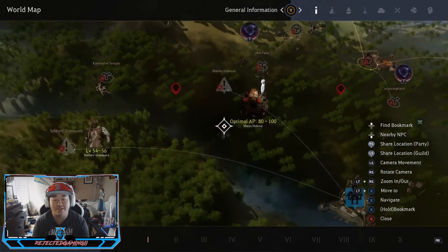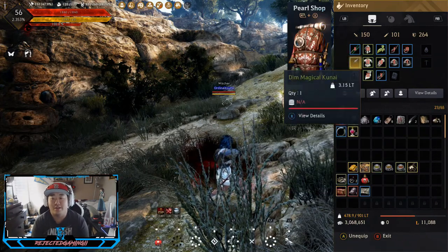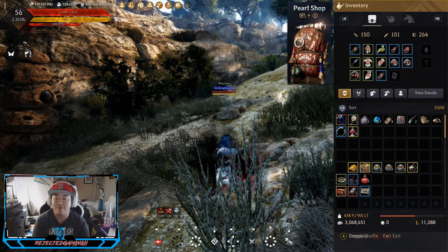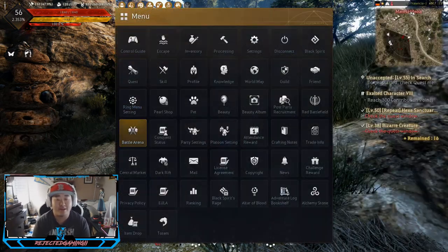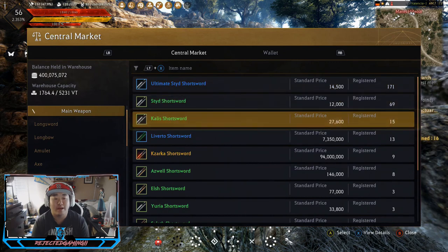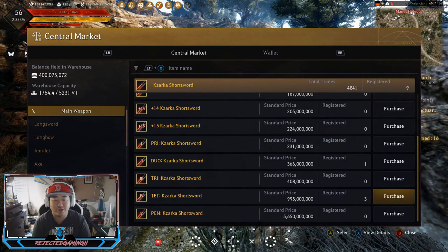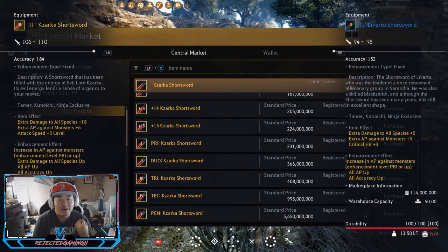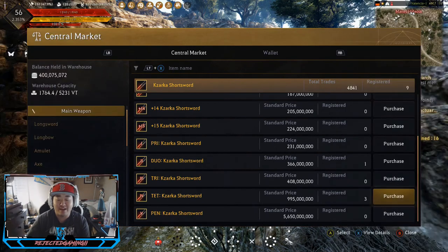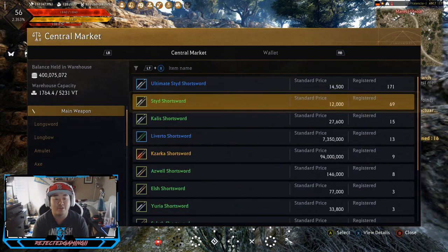Here's the loadout we're gonna end this off with. If I had my choices, obviously I would have better everything, so I'll go into that real quick. Obviously short sword — if I had a choice we would want Kazarka try at least, which is right here. It's the 106 to 110 best weapon you can get. Obviously the pen Kazarka is 5.6 billion, but yeah, obviously you want Kazarka.